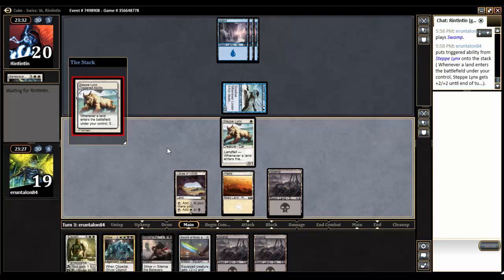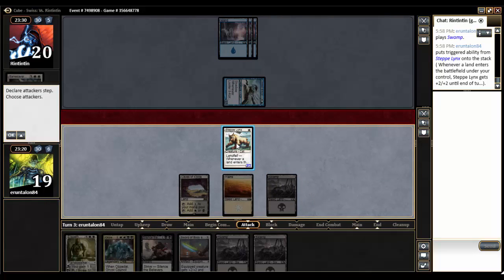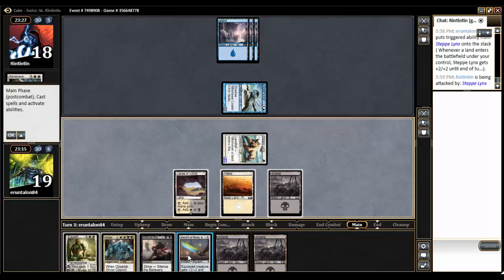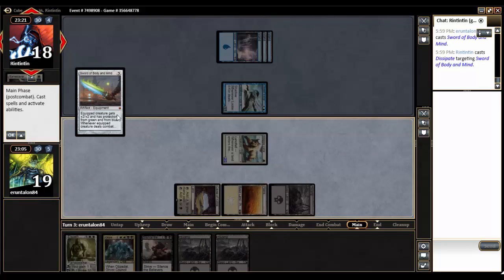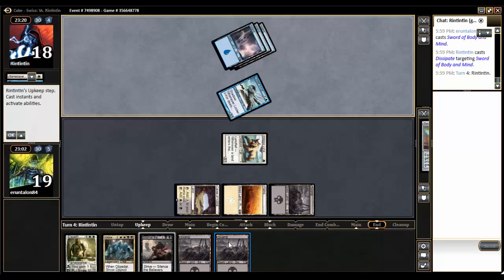He passed the turn with five cards in hand and three mana up. He could have a counterspell, so I don't know if I want to drop my sword. Maybe he just didn't play anything because he has too much white in his hand. It's risky, but I'm going to go for it. He's got something — three mana. Is it Counterspell? I don't think Cancel is in the cube. It's Dissipate, so the sword gets exiled and it ain't ever coming back. That's fine.